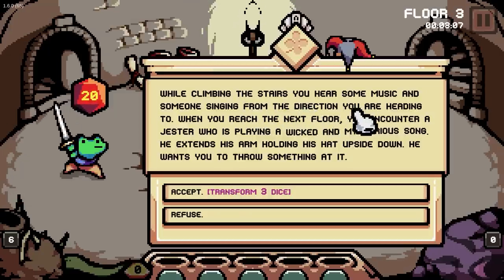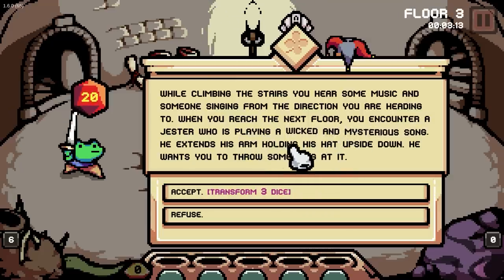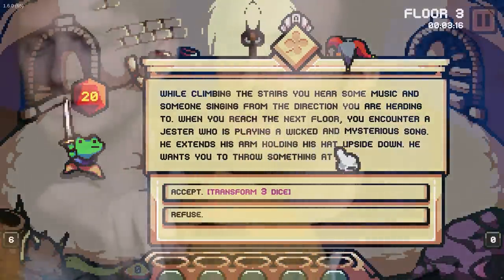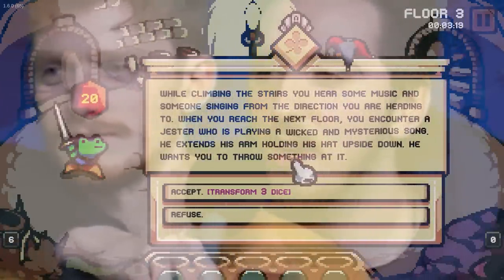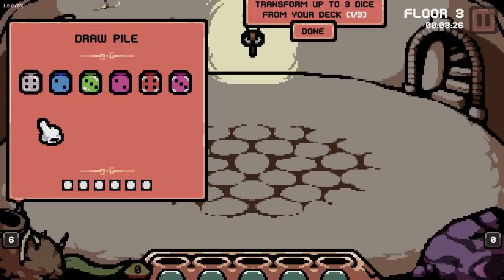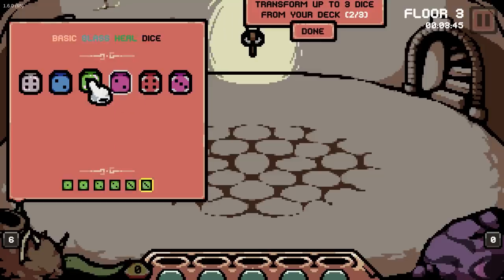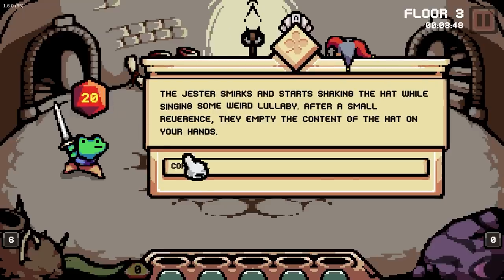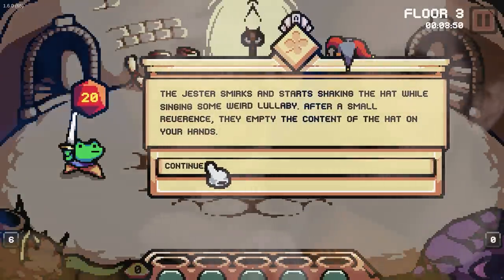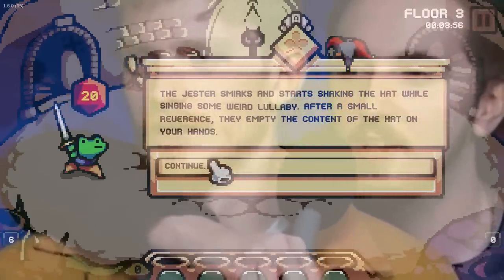While climbing the stairs you hear some music and someone singing from the direction you are heading. You encounter the jester who's playing a wicked and mysterious song. He extends his arm holding his hat upside down — he wants you to throw something in. Transform some dice. Do you want to do that? Weak attack dice, basic glass mirror dice. What's a mirror dice even? I've got no idea. Maybe one of the boosts — hollow boost dice. Okay. Heal. Heavy attack. Great, we're not healing now. They smirk and start shaking the hat while singing some weird lullaby. After a small reverence, they empty the contents of the hat into your hand. So we've kind of tweaked some of our dice.